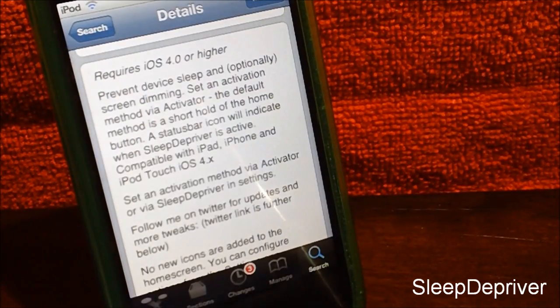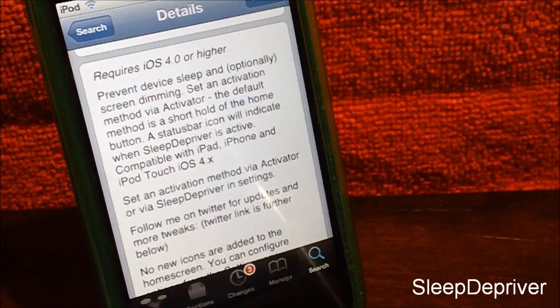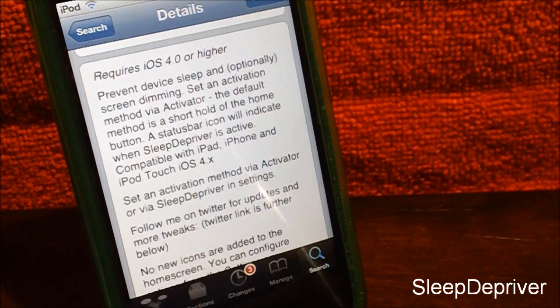This tweak requires iOS version 4.0 or up, and you can activate it via Activator. So when you install this tweak, Activator is installed alongside it unless you haven't installed it yet. Sleep Depriver is basically a tweak where you activate it with Activator, and once activated your screen will never go dim or turn off, which is a pretty cool tweak.